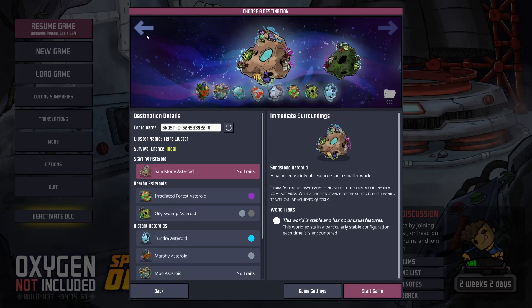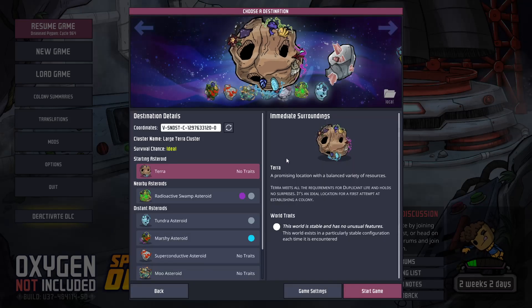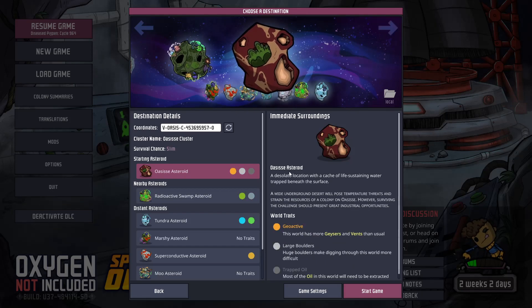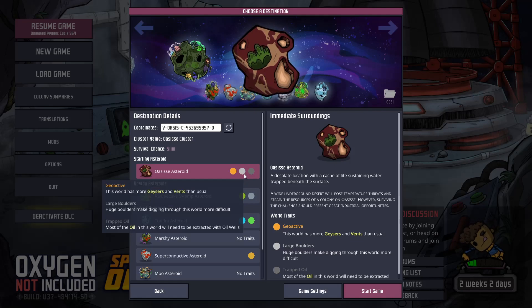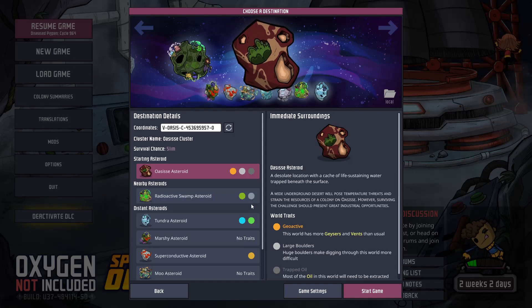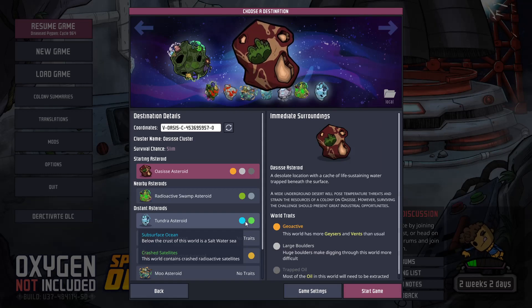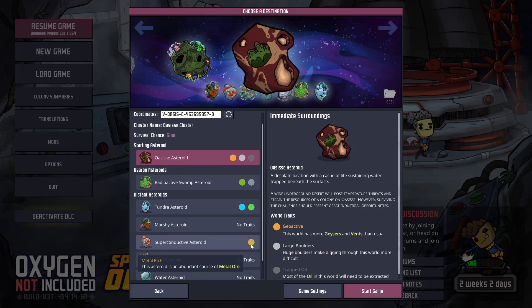First of all, let's go back here — they still have the large bases and the clusters. They've added Oceana and world traits, so that's kind of what we're looking at. You can see these colored dots: this one has Geoactive, Large Boulders, Trapped Oil, Slime Molds, and Frozen Friend. Frozen Friend means that planet has one of the cryo tanks with a duplicate in it. Crash Satellites — I'm guessing that's just the radioactive satellite — and Metal Rich.